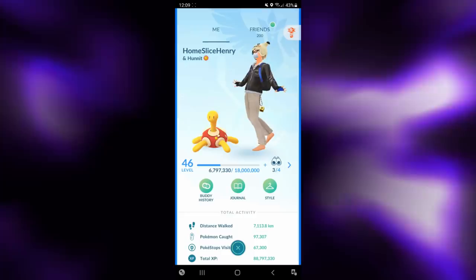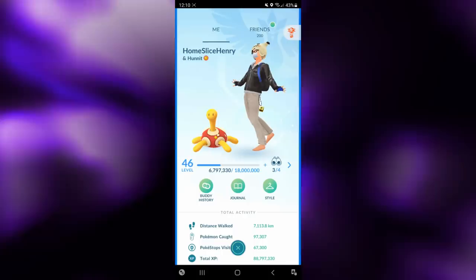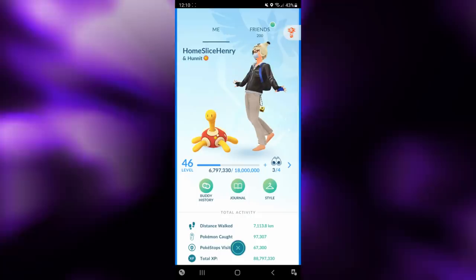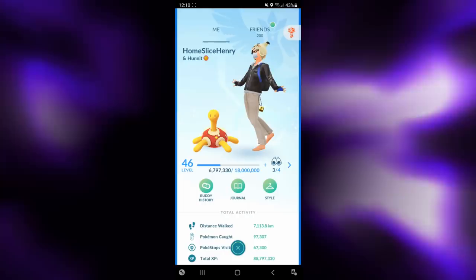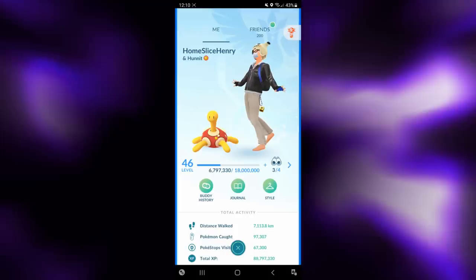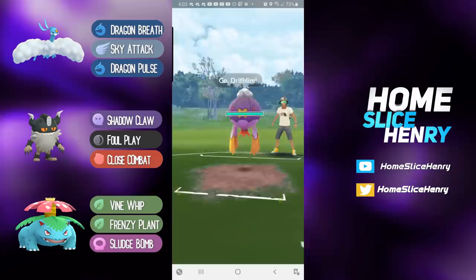Hey everybody, HomeslicedHenry here. In today's video we are taking a look at some Ultra League battles. The Ultra League is back — it feels like it's been weeks and weeks of Great League, but the good news is it's finally gone. Today we're looking at XL level 51 Altaria in the Ultra League Premier Cup, paired with a Perserker and a Venusaur, going on quite a nice run. Let's hop into these battles.